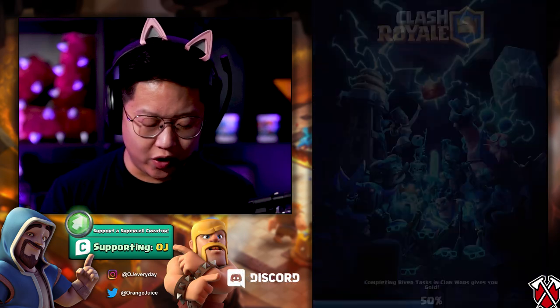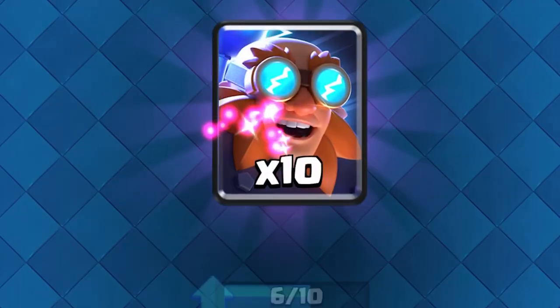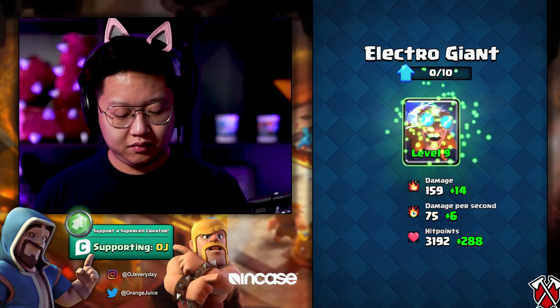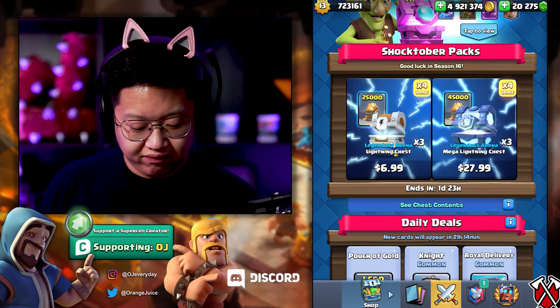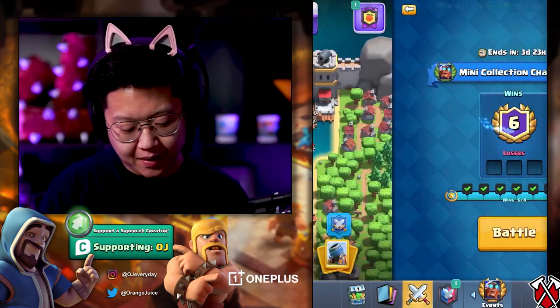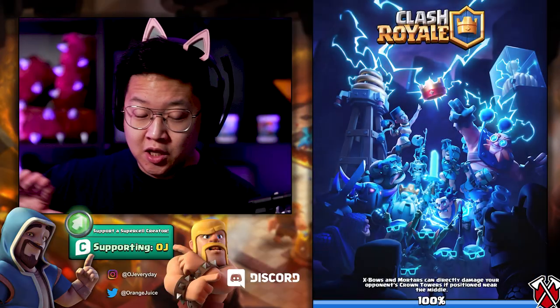That's the first victory! I feel pretty happy about this deck. 10 Electro Giants — tournament standard Electro Giant for when they buff him next update. I would get this chest, but Electro Spirit's not out yet so I'm not gonna get it. If you do get the Season Pass, I'm already at Tier 35. This challenge alone is already worth it — 10 Electro Giants, Electro Wizard, and an exclusive emote.